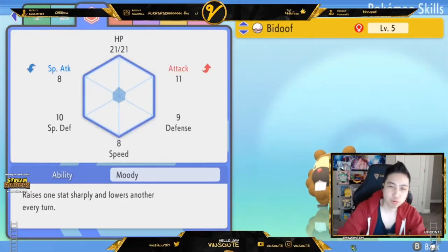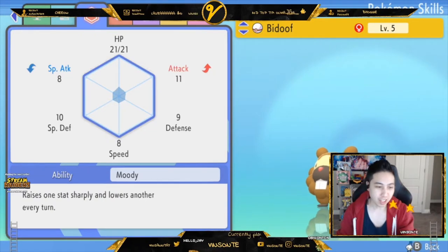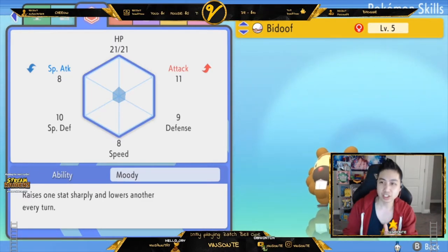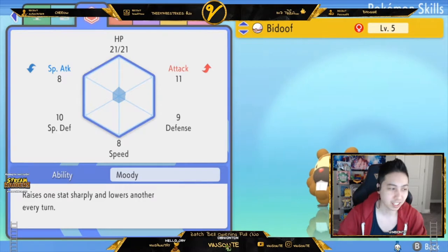Yo, Vissant here. So this video we're gonna look at hidden ability Bidoof, which is Moody. It raises one stat by two stages and lowers another one by one stage every turn — at the end of turn it will do that. It's pretty good especially when you do baton pass and stuff like that.